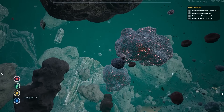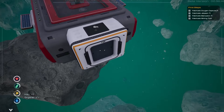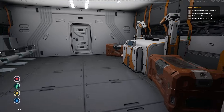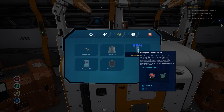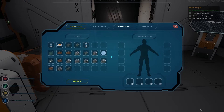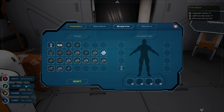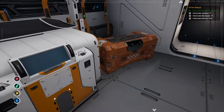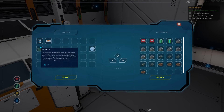I still have some time but I'd prefer not to push it — it brings up my anxiety and I don't need that stress. Let's go ahead and make the oxygen capsule, equip it, and there we go. That gives us another 25 oxygen in the tank. We are on our way!